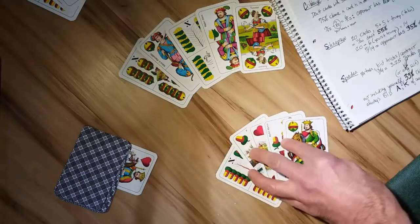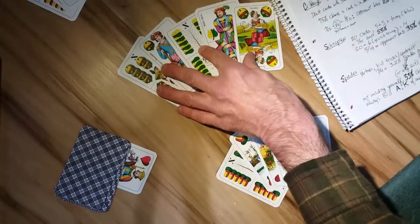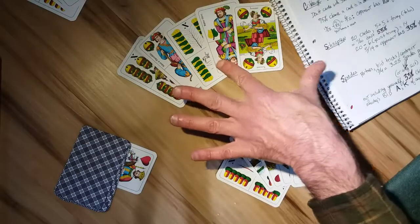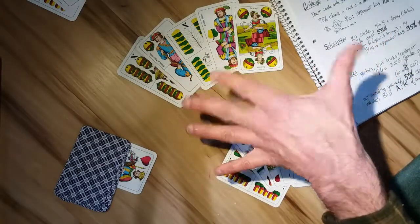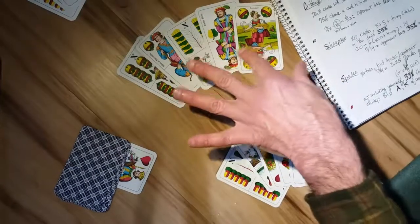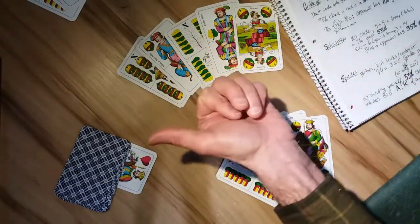Subtracting what we can see combined with the trump means that our opponent has 35% of the unseen cards — a much better possibility that our opponent has any given card compared to cribbage, which we just talked about.